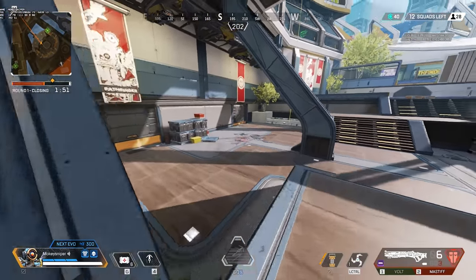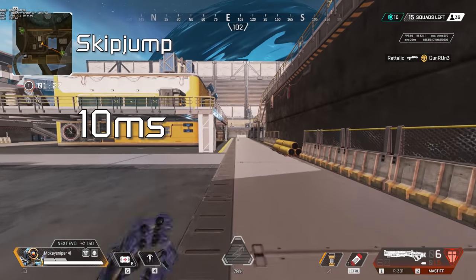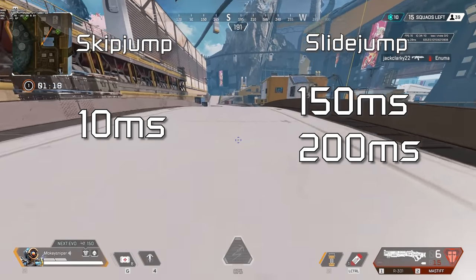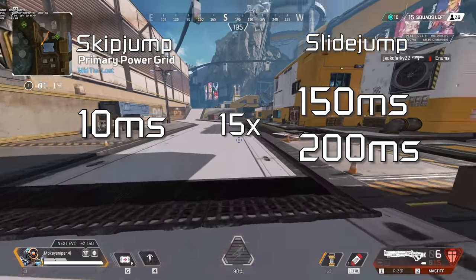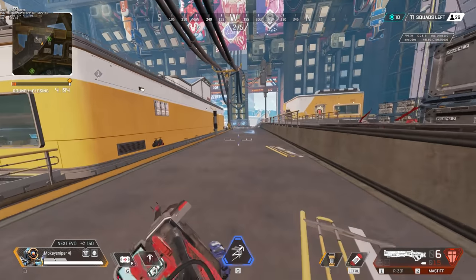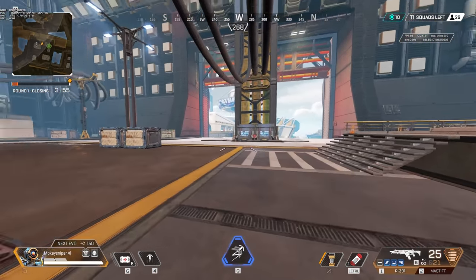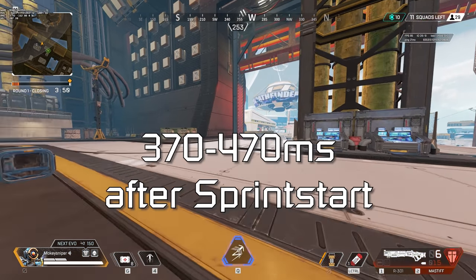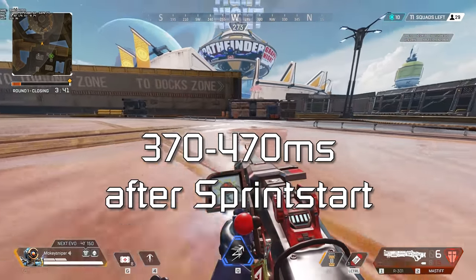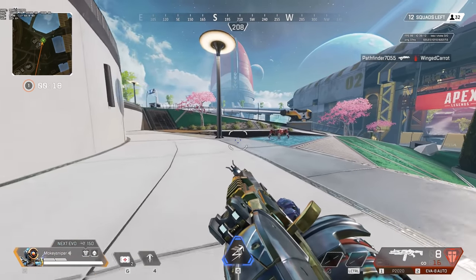They can be further apart — you don't need to hit this perfect timing every time to get a skip jump, but if you're a perfectionist you can hit them very close together. As a comparison, for a normal slide jump to work and give you the max boost, you need to stay in the slide for 150 to 200 milliseconds — 15 to 20 times longer than what enables a skip jump. Being able to skip the slide animation while still getting the exact same speed boost seems like a fundamental revelation. But it makes sense when you learn that another weird quirk is that it only works between 370 and 470 milliseconds after you start sprinting.